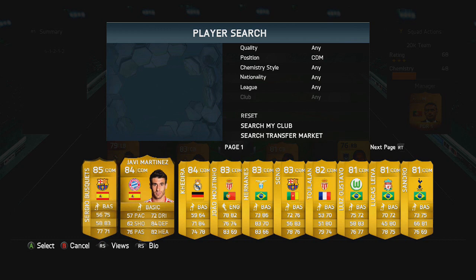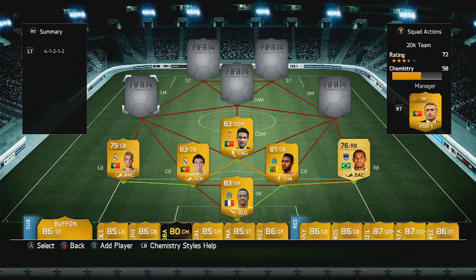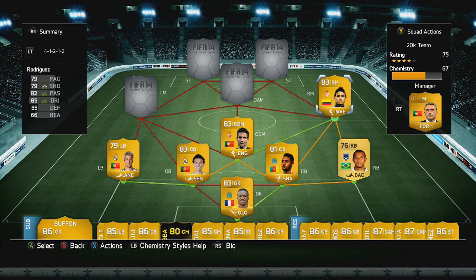Moving on to the centre defensive midfielder, this is João Moutinho. He has got an inform but we're trying to keep it cheap, and he comes with an Engine chemistry style on him when you pack him. So when you go to buy him off the market most of them will have an Engine on for around 1,000 coins.